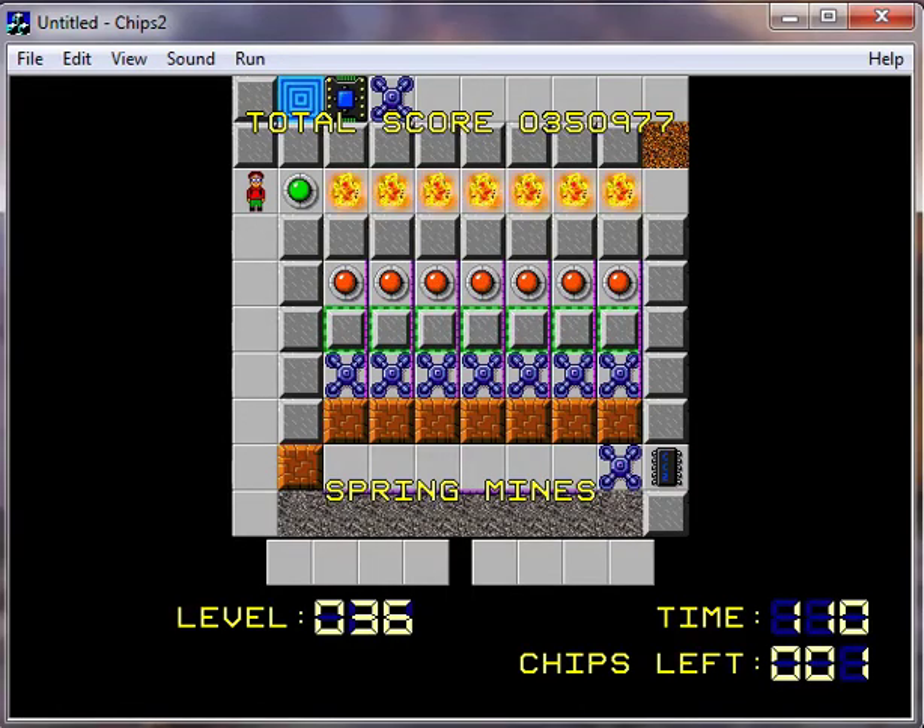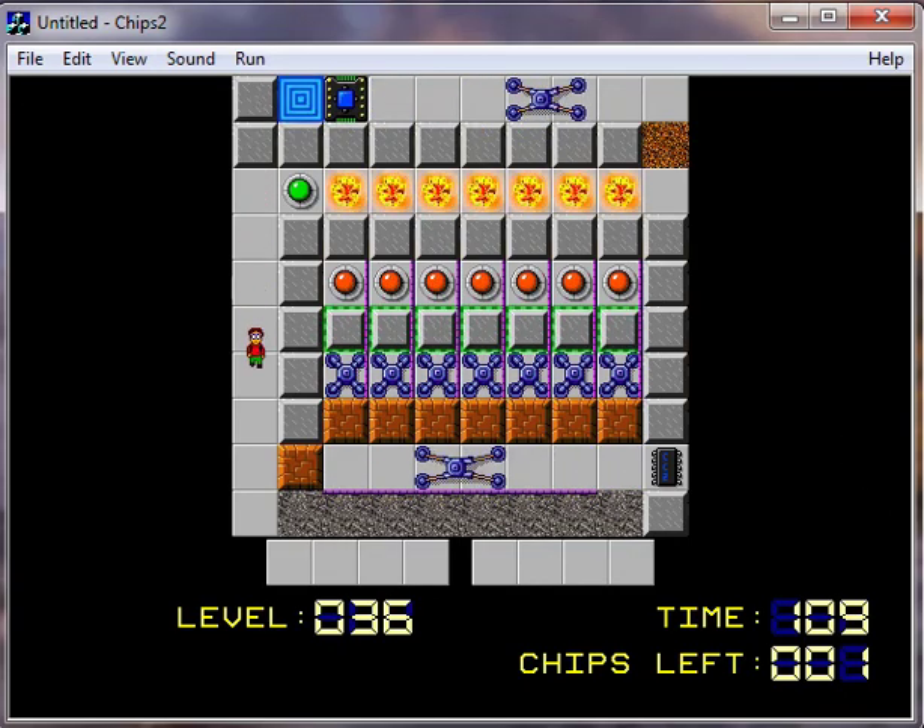Hello everybody, and welcome back to more Ships Challenge 2! We are on Spring Mines, and we're going to have to find a way to get past that walker. I don't know why this keeps not getting my inputs — I guess I have to select the window there.